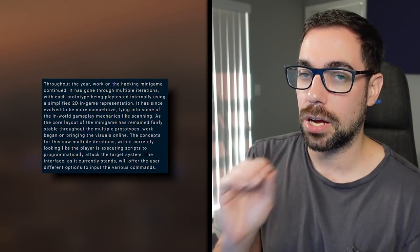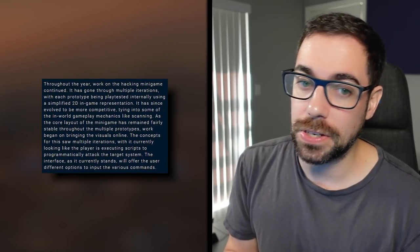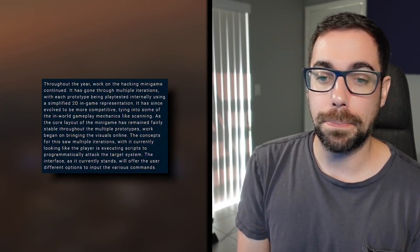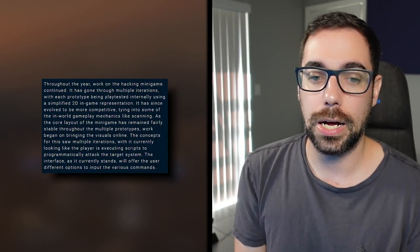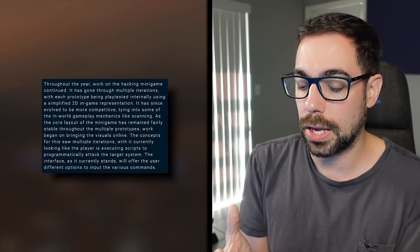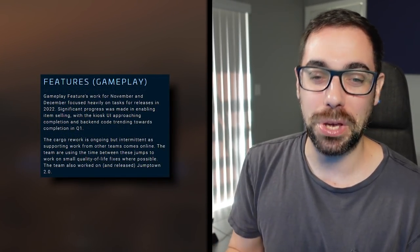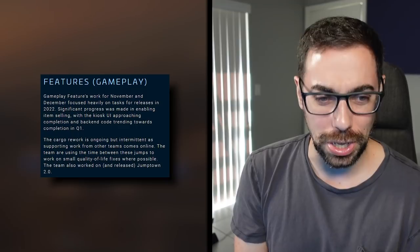For character features, hacking seems to be getting a ton of work and iteration. I see this being something many of us use — from players doing lawful missions needing to get through a locked door or container, like lockpicking in many games, to pirates trying to gain access to NPC or even player ships. This feels like one of those key features that we all need to see done for Star Citizen to feel more like any other game, but also feel like Star Citizen. For gameplay features, to nobody's surprise, it's the smallest section in the monthly report — that's two months running now.